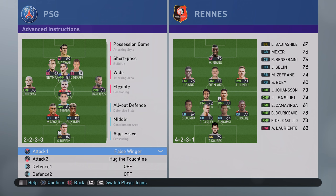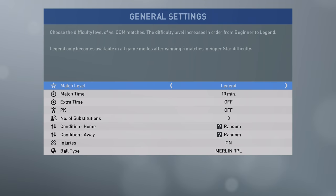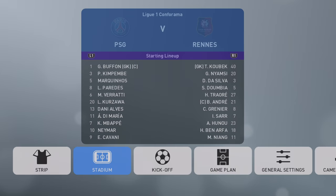False wingers and hug the touchline — false wingers to ensure Mbappe and Neymar tuck in, and hug the touchline to ensure Dani Alves and Kurzawa stay wide and give that stretch of play. We're playing on legend difficulty and having a rematch between PSG and Rennes.